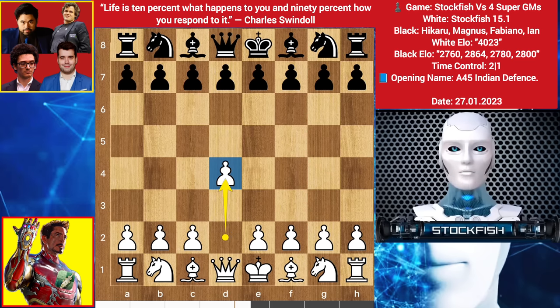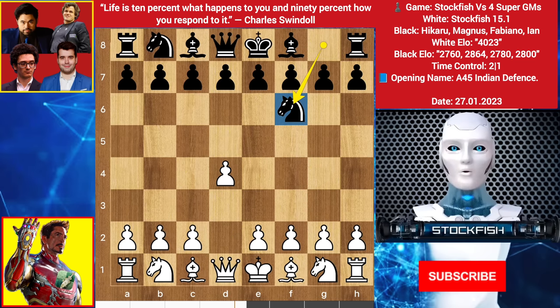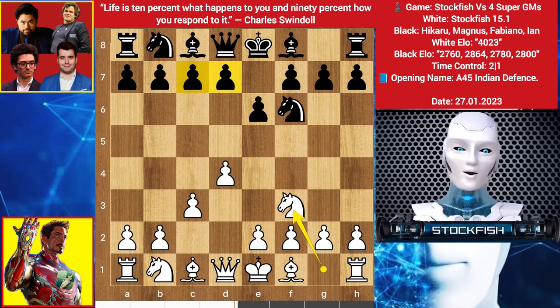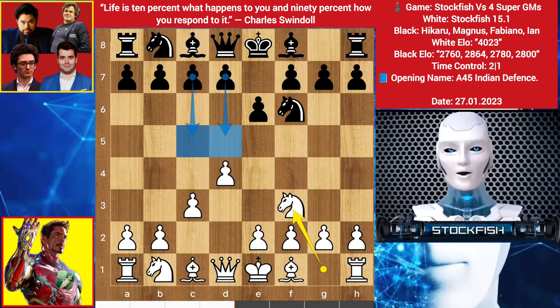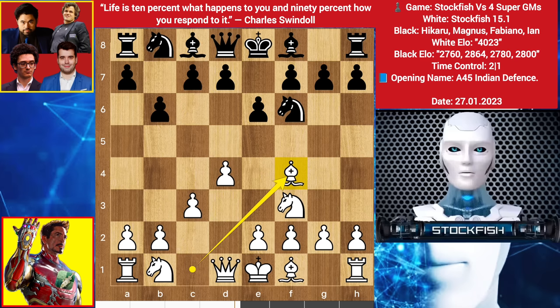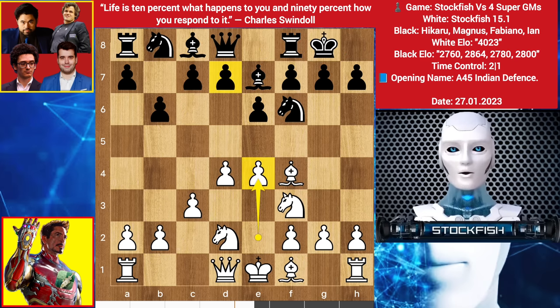I started with d4, they played knight f6, I played c3 — though I would recommend c4. They played e6, knight develops on f6. Hikaru wants to play d5, Ian wants c5, but as group leader Magnus chooses to play b6 — he wants bishop fianchetto. Bishop goes to f4, bishop to e7, knight on d2, then castles, and e4 by me.